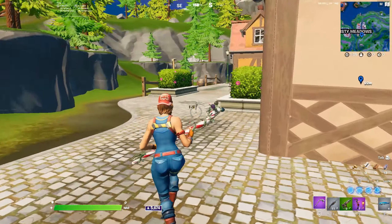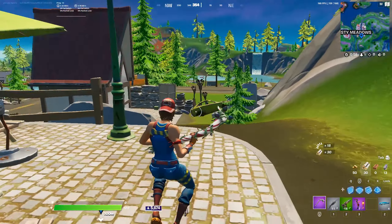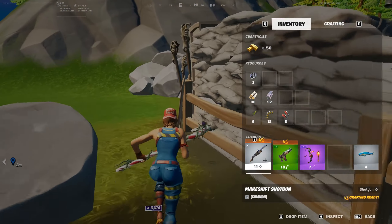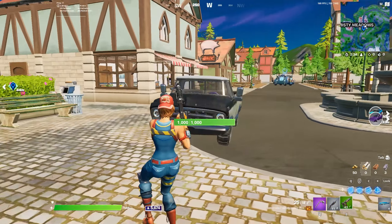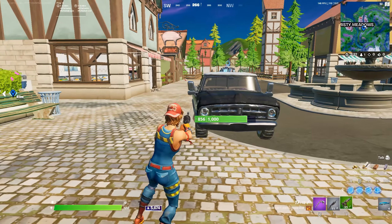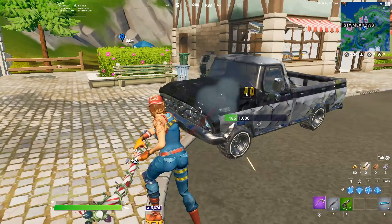These two houses are the best spots for duos because one person can get this house here and one person can get this house here. For example, if someone lands here and gets a great shotgun, these two barricades spawn over here — come over here, break this car and break this van. Boom, that's guaranteed car parts and now you have a green pump. Also, one more really good thing for gaining car parts fast: with these types of cars you can drive, if you shoot it with a low weapon rarity gun, the more you shoot it, the more parts you get than if you just used a pickaxe.